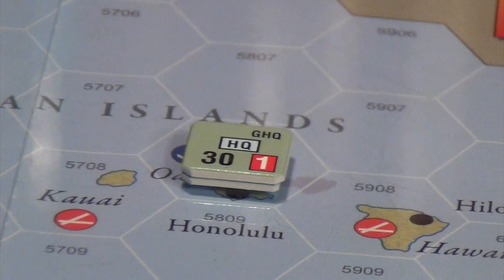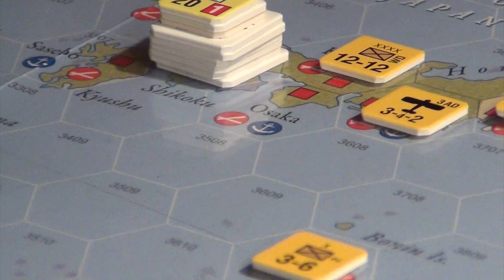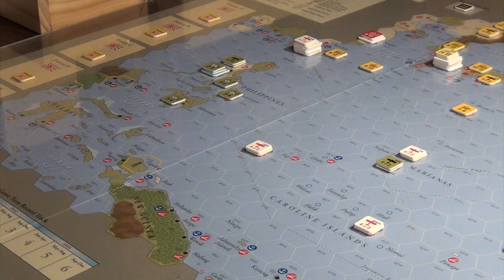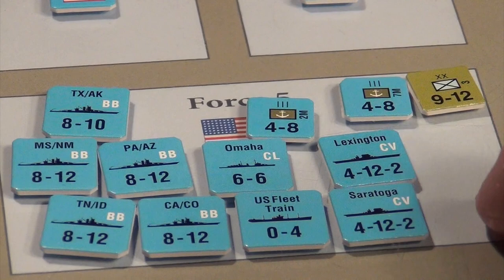Part of the Japanese effort is to sever this line, take the Philippines, and fight the decisive naval battle — which is what their fleet was built for. This is the period of Jutland, not carrier battles. Under the Washington naval treaties, ships that were under construction got converted, which is why you still have the Lexington and Saratoga. In Empire of the Sun every ship is in the order of battle organized as task forces — a carrier group has carriers, cruisers, and destroyers bundled together.